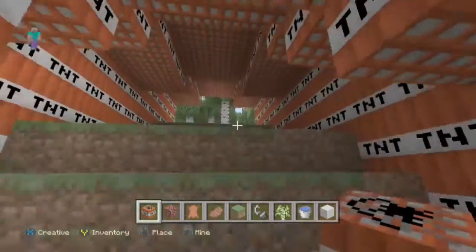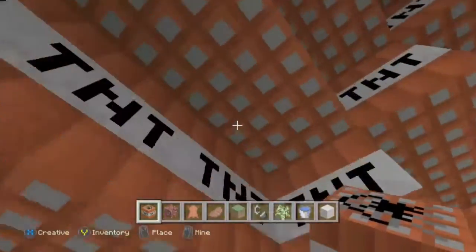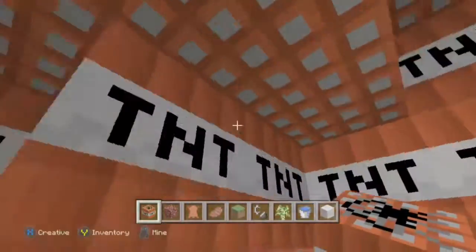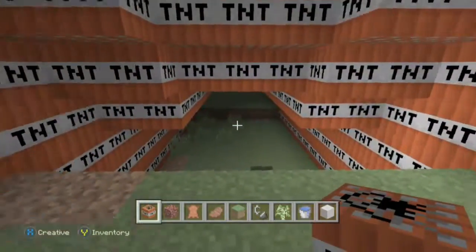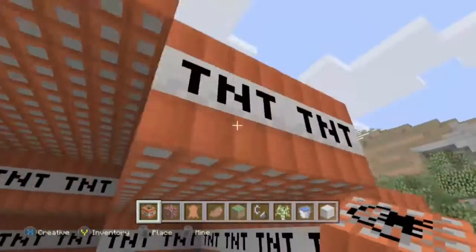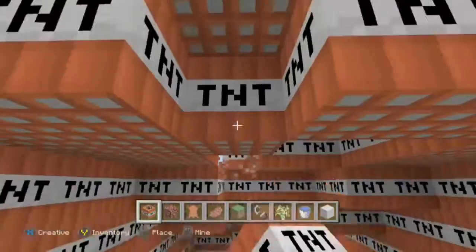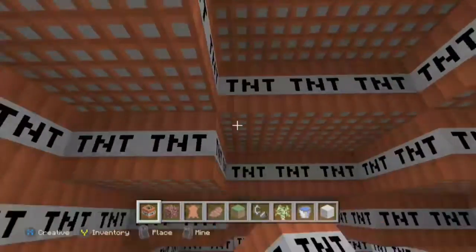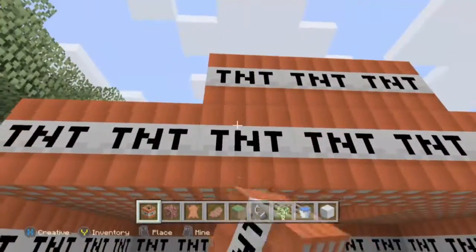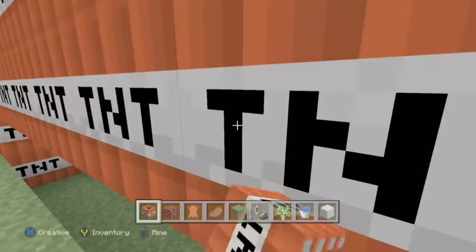I basically follow where the ground goes — if it goes up and down I do that. If it was a superflat world it would just be flat. With this world there is a flat ending, but not exactly as flat as you'd think. I'm just gonna call it a dead end — you're not allowed down this way. It's about to be finished and you're about to see the explosion.